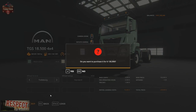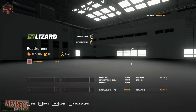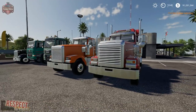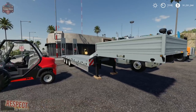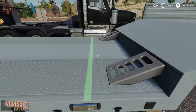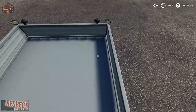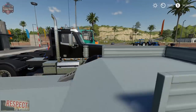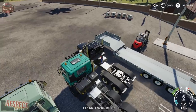I want to show you something I'm a little disappointed with regarding Giants — even though this trailer has hose hookups, it doesn't hook up to every single truck. In fact, it only hooks up to one truck in particular. Here is the low loader — there are those connections on the front, a jack stand, some blocks, and there are our straps.